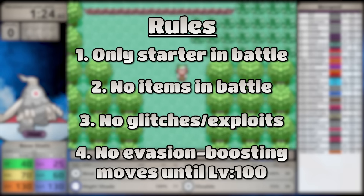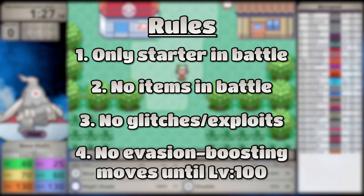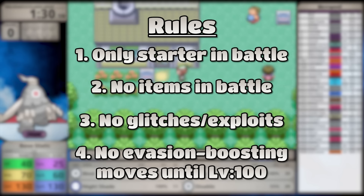Shuppet and Duskull are not version exclusives, but one is more common in each version. If you're playing Pokemon Ruby, you'll see more Duskull. If you're playing Pokemon Sapphire, you'll see more Shuppet.